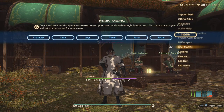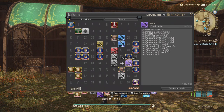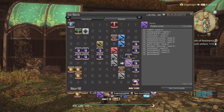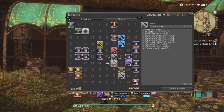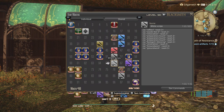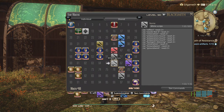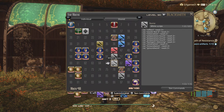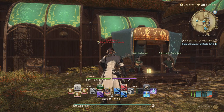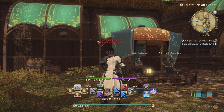Now if you want your rotations for purple and white scripts, I have both. For purple scripts: Reflect, Manipulation, Waste Not II, Innovation, three Prep Touches, Great Strides, Byregot's Blessing, Veneration, three Groundworks. For white scripts: Reflect, Waste Not II, Innovation, three Prep Touches, Byregot's Blessing, Veneration, and two Groundworks. Remember if you're doing Waste Not II in a macro, the Roman numeral for 'two' is going to be an uppercase I. I will copy and link everything in the comment section below so you can copy and paste.